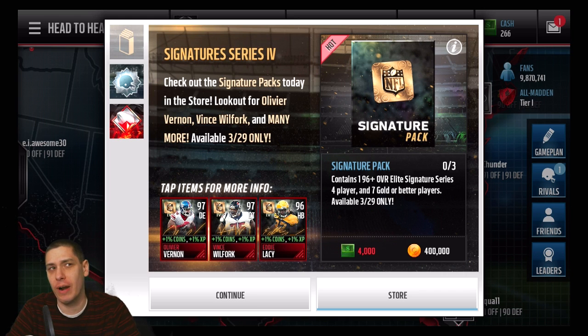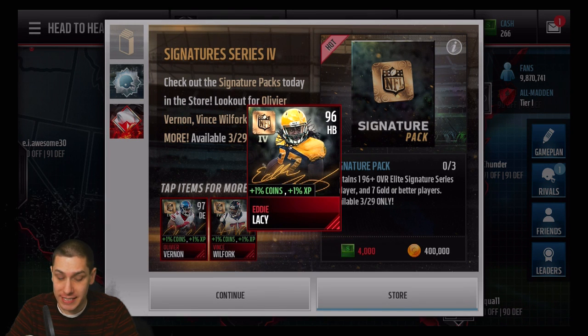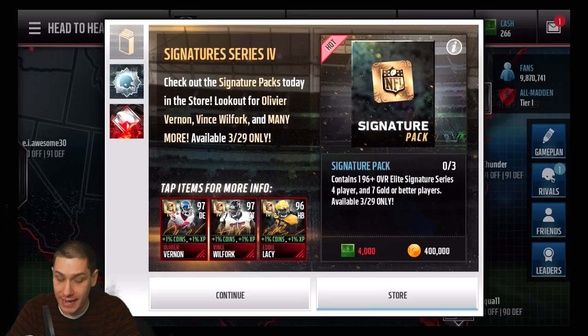The thing we want to talk about today are those signature cards. I'd say somewhere around 10 were added. Basically, there are a whole bunch that are 96 or 97 overall — very, very nice. The cards on the opening screen include an Eddie Lacy, which will add a plus one to your coins when you complete different challenges or in-game events.